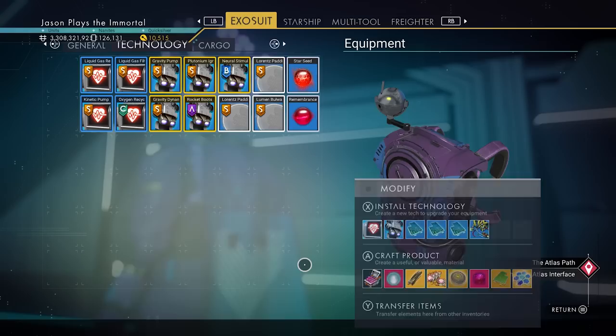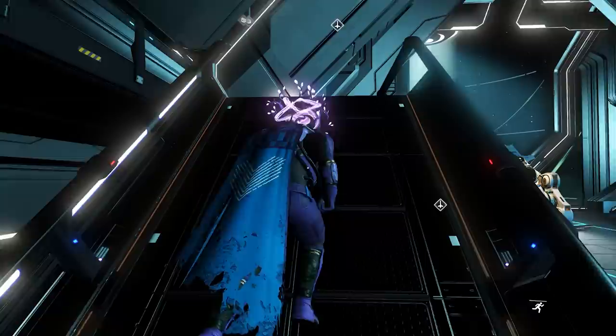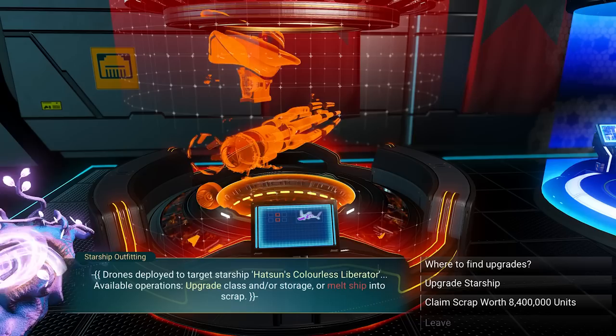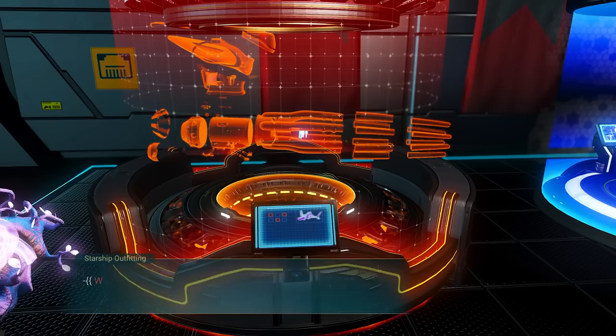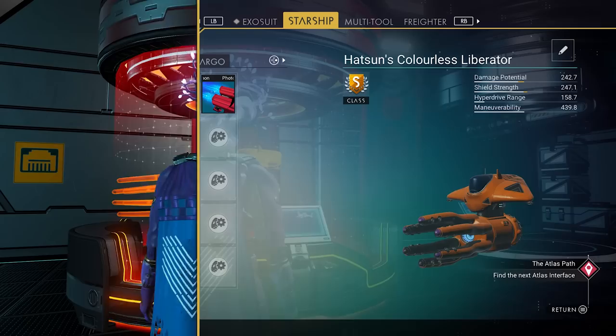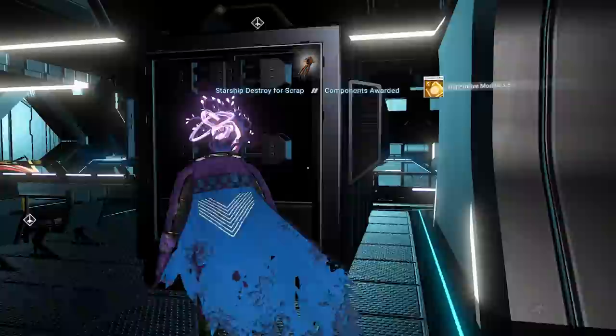Once you grab it, go over here and scrap it — you'll get some parts. The biggest thing you're looking for is those storage augmentations. We're going to scrap it: we spent 12 million, we're scrapping for 8 million, so we're losing 4 million every time — but you're earning nanites, so you're basically trading cash for nanites. And look at that: I got two upgrades and three storage augmentations — that is insane.